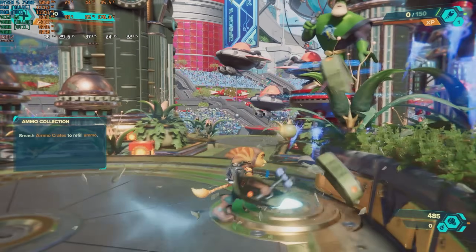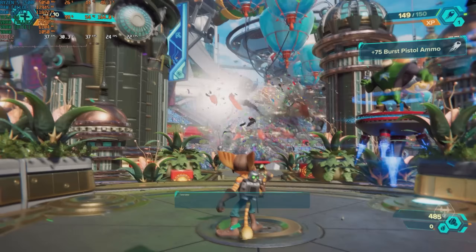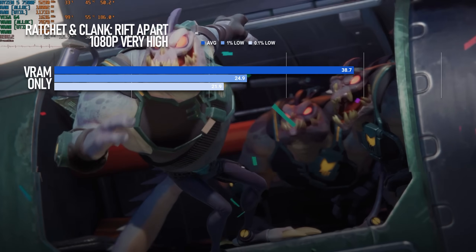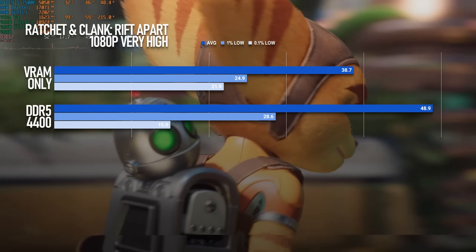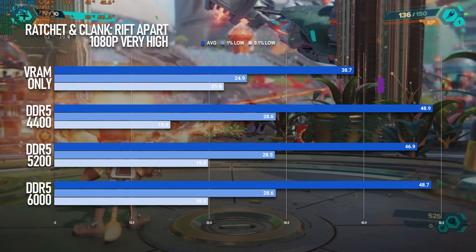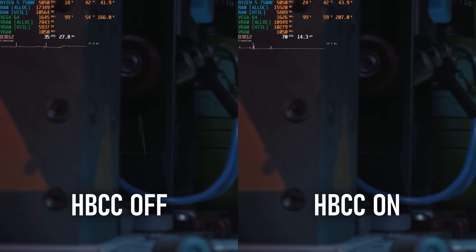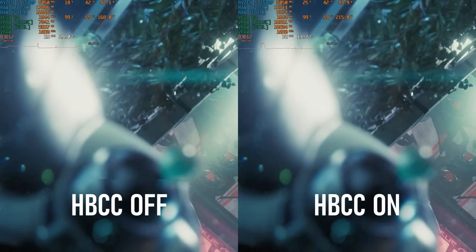Ratchet & Clank: Rift Apart is one of the few games I found that really does benefit from HBCC, in a big way. Enabling it with 4,400 speed RAM adds about 10 frames per second to the average. However, increasing the RAM frequency has basically no effect. It's still an improvement, but not without its drawbacks — when using system RAM, every scene transition has a brief stuttering pause for a few frames, which doesn't occur when using normal VRAM.